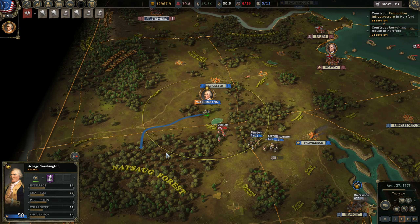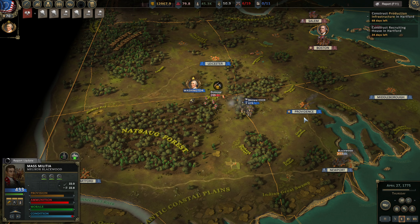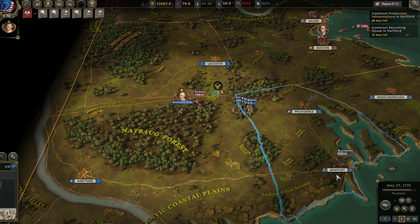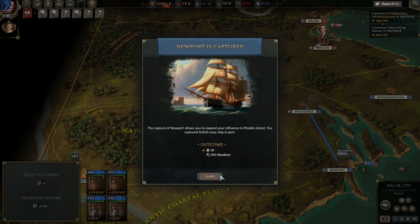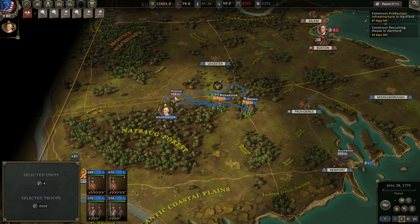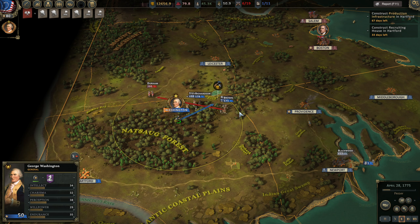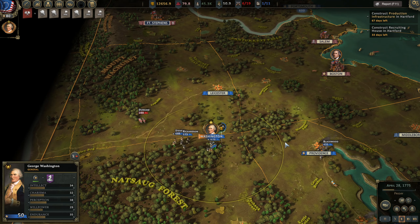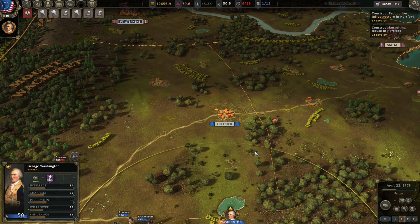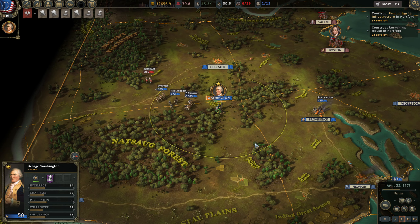It looks like we've been able to catch him, which is nice. How many men have we got? Eleven — alright, let's just bring him up to Providence then. Newport captured! Let's keep chasing him. Let's tell George to get these weapons — I don't know if he can, but hopefully he can. Looks like the general can capture weapons — that's nice.